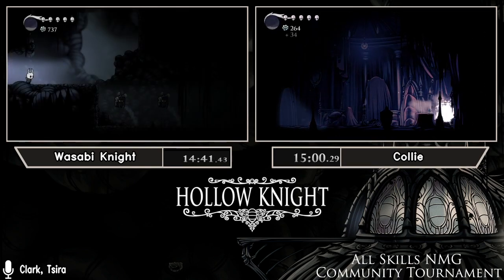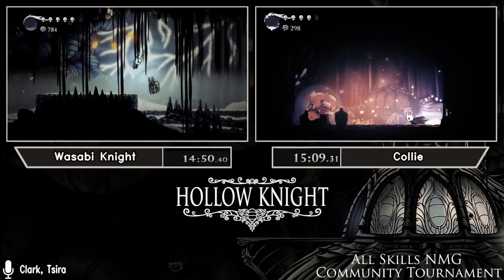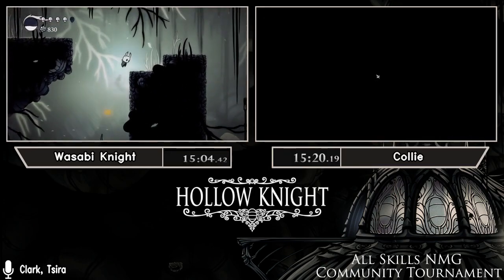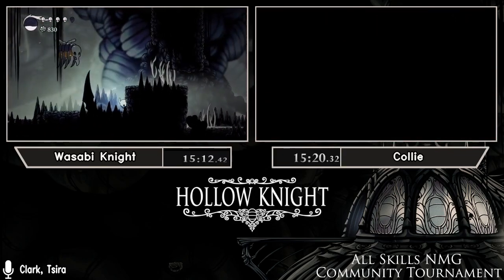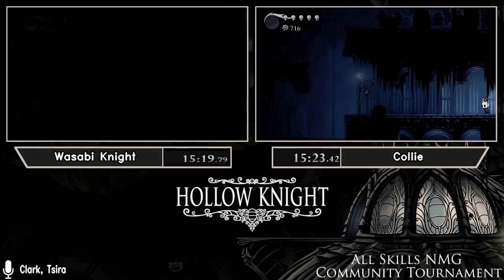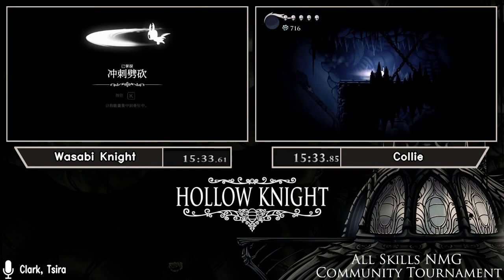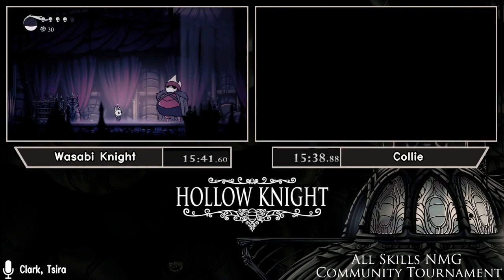Sobby is looking fine on geo. Collie, on the other hand, might need to kill all the hoppers in the room. She ends up at 716 geo, which is actually just fine — she doesn't have to be too worried. Not as comfortable as Sobby going in, but still comfortable enough that she'll most likely do fine. Chat tells us Sobby is behind on pace, though both runners have sub-hour PBs, with Sobby's two minutes ahead of Collie's.